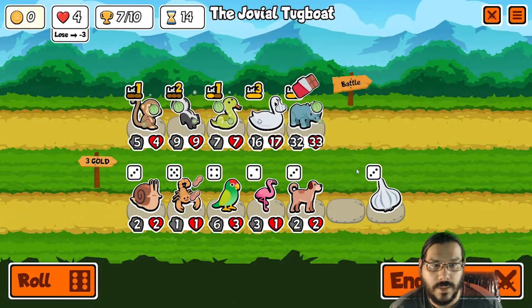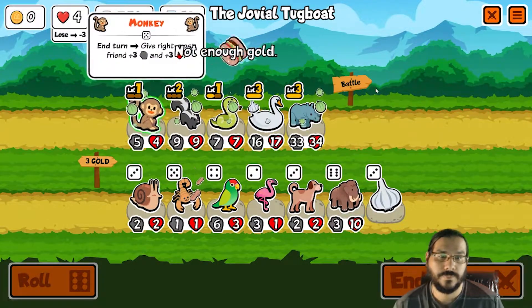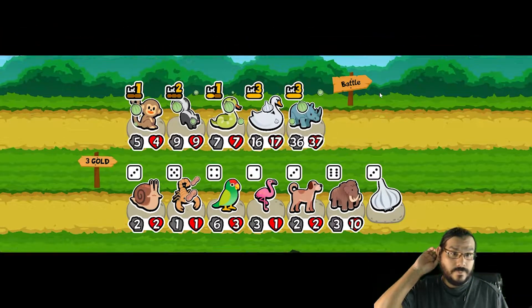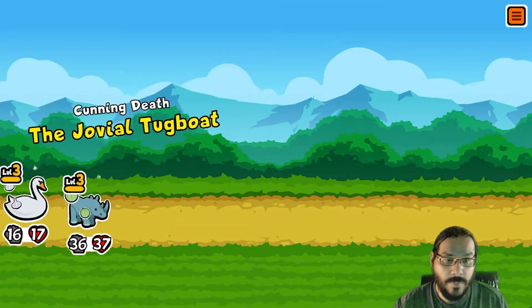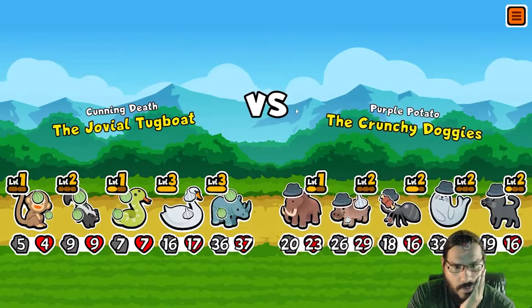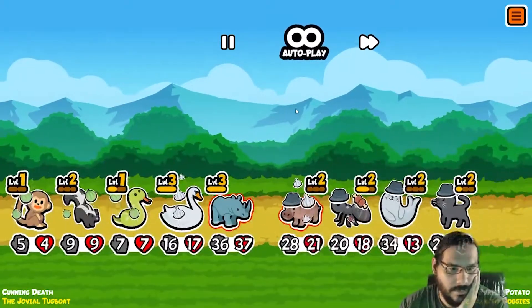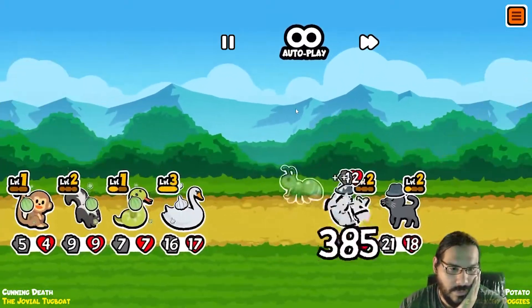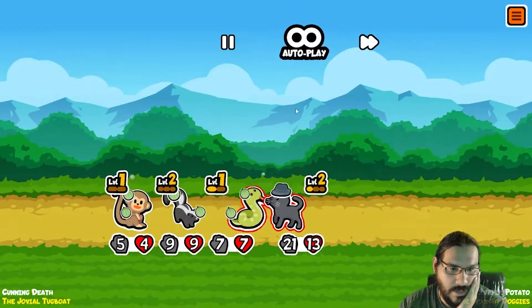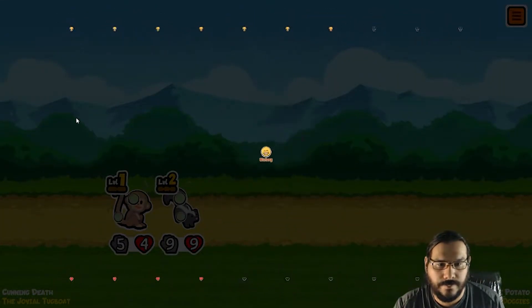We can — never mind. What am I doing? All right, end turn. Scorpion with one-up won't hurt us because we'll snipe it. Scorpion with melon? No, it can't. All right, that's fine. Snipe. Snake. All right — victory.